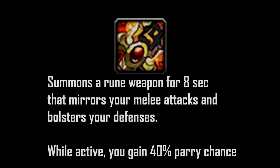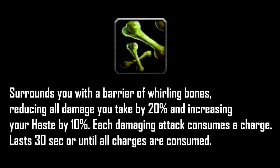The last cooldown on the list is Bone Shield. It lasts 30 seconds and you get it from using Marrowrend. It reduces all damage taken by 20% and increases your Haste by 10%, which is your best stat. The maximum amount of Bone Shield charges is 10. Marrowrend gives you 3 charges per use, so make sure you never use Marrowrend if you have 8 or more charges because the excess will go to waste.